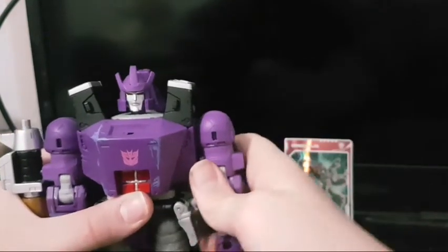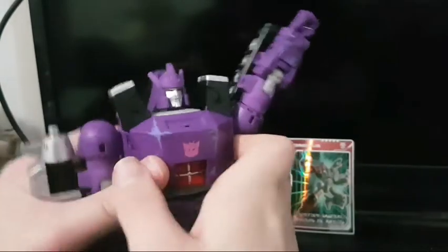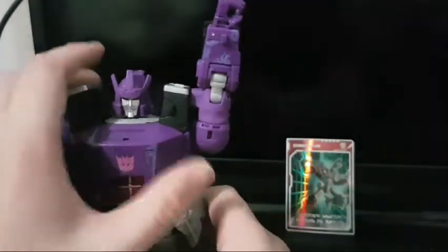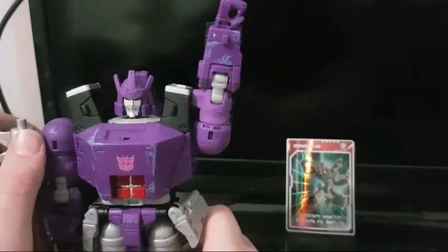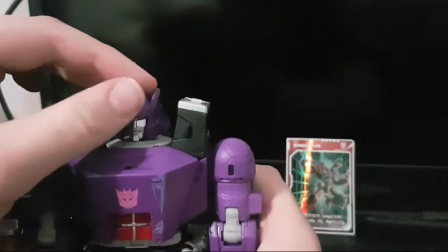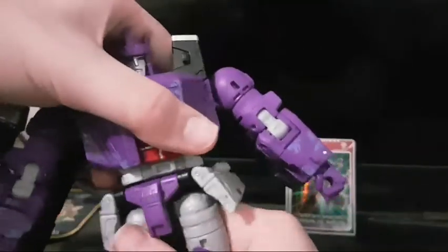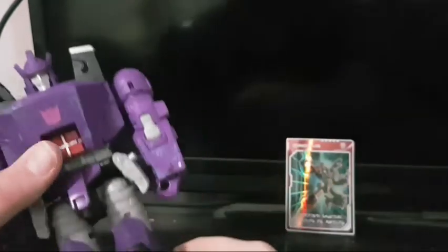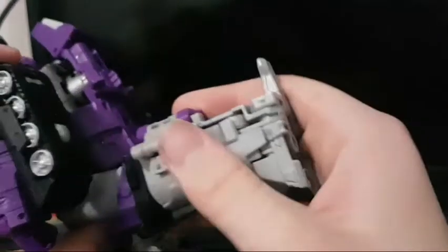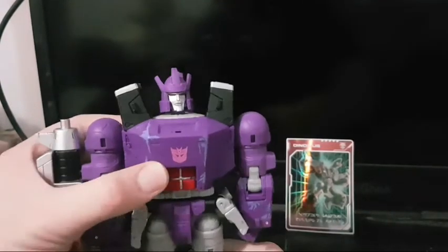For articulation: if you untab it, the arm can go up that far — which is just amazing. The head can go up that far, down that far. We get a waist swivel, a kick forward to about that far, a kick back that far, and then some knee articulation.